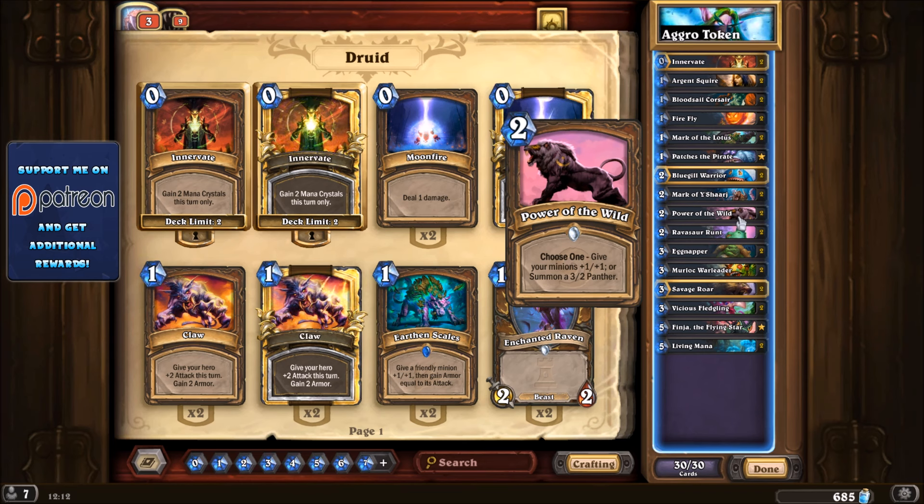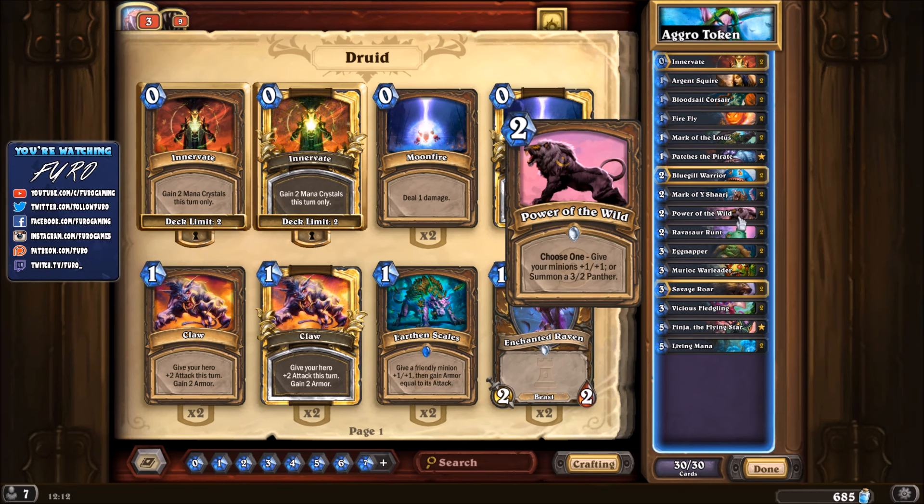You also have the Power of the Wild, another card that can give your minions plus one plus one, or you can summon a 3/2 minion on the board. Normally you go for the plus one plus one effect; from time to time if you don't have anything else on the board a 3/2 might be worth it. But your general strategy is to have a lot of small units on the board, buff them, and push a lot of damage into your opponent's face.